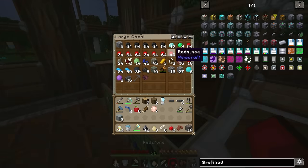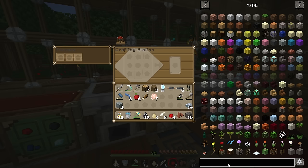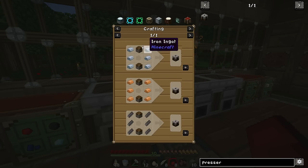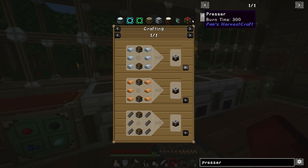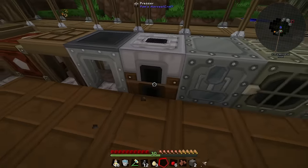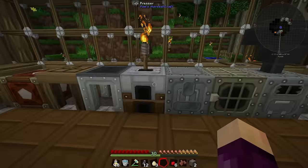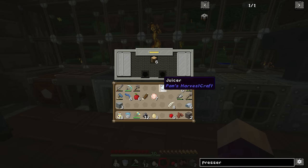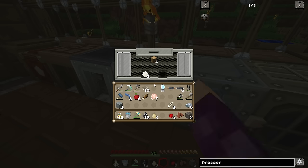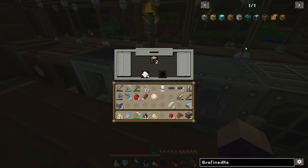Before we can make any of that we first need to get ourselves the presser from Pam's Harvestcraft so we can turn some of our oak wood into paper. Let's grab quite a bit of iron — if I type in 'presser' this thing is fairly easy to make: it's two pistons. We're missing a little bit of wood there — six should be the perfect amount to make those two pistons. Once we've got those, shift clicking that gets us the presser. If we put this down right about here, and put it on top — beautiful. Essentially, if you put wood in there it's going to press that wood into paper with no power required whatsoever.